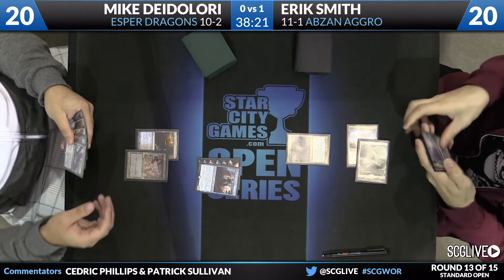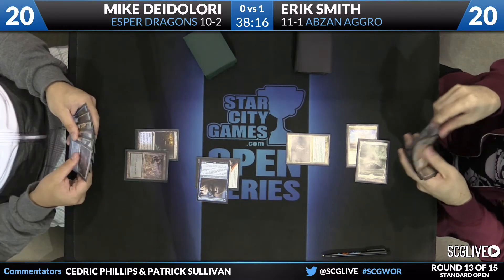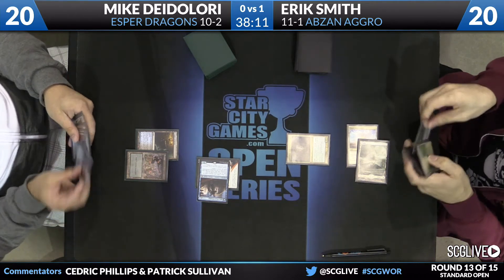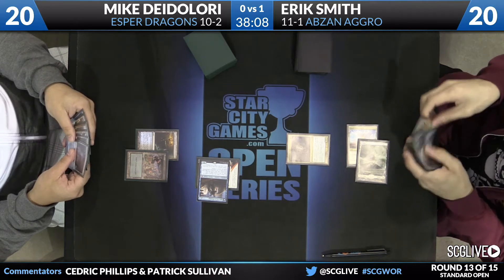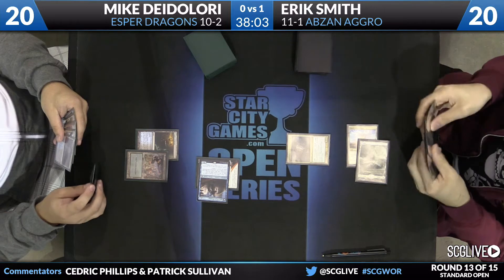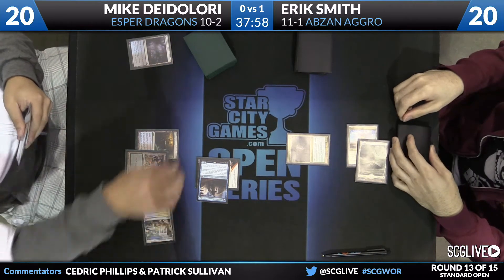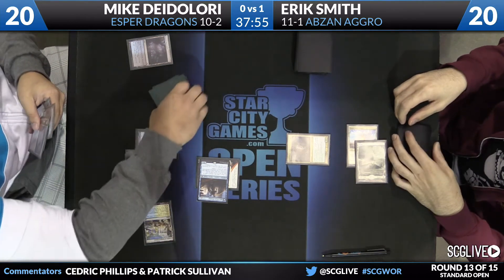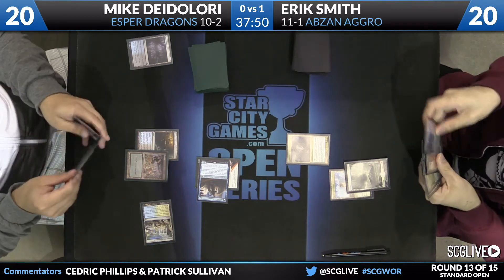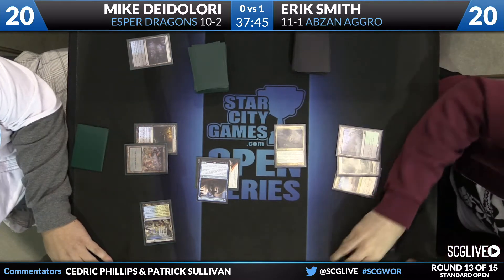Cards like Jace put Smith in a bit of a squeeze because he doesn't want to leave in Ultimate Price and Hero's Downfall type cards, but Jace uncontested is very, very powerful. Here's a Jace activation — time to draw and discard for DeLaurie. Get working on that graveyard to flip Jace. Dismal Backwater and Temple of Enlightenment. Time for DeLaurie to scry — top card becomes the bottom card. Smith will draw. Land of War Waste. In comes Fleecemane Lion. DeLaurie will fall to 17.